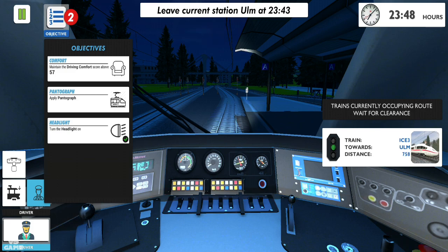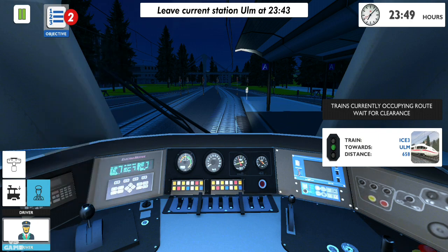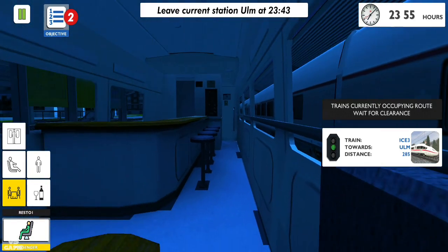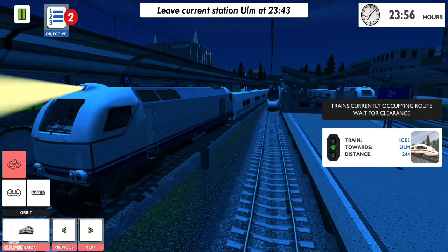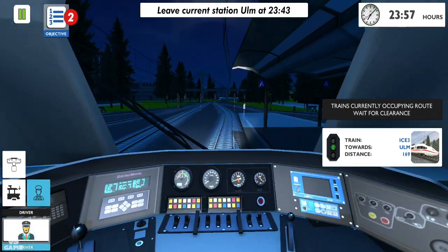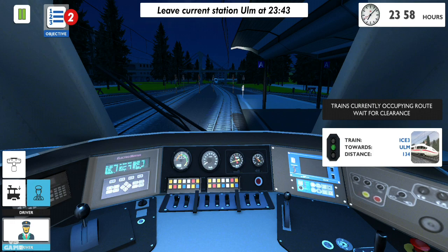I don't know how to do that thing with the pantograph because this is a diesel engine on this train, so I don't know why they put that objective there — but strange. 500 meters. We are almost good to go. There's another train right next to me. Let's get ready.